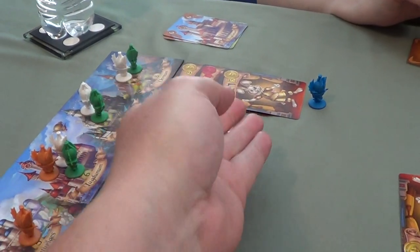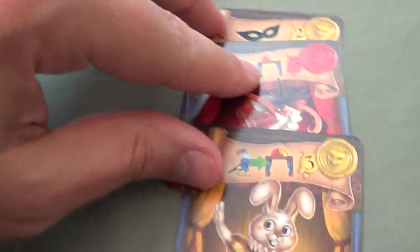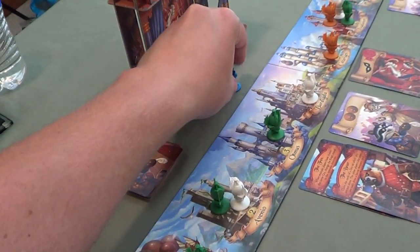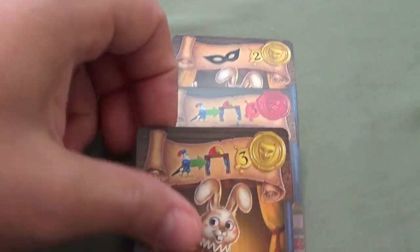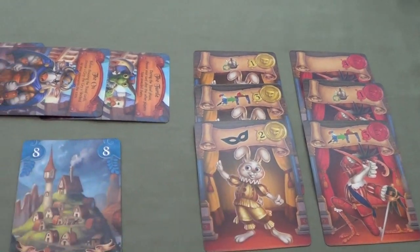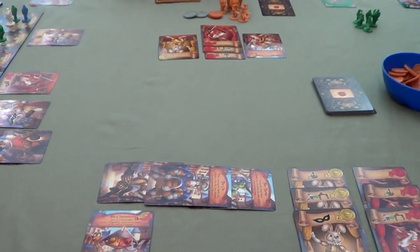I'm going to send two managers to the theater — one coin for the first and two for the second, three total coins. Next, I steal a coin from Carmen using this thieving little happy bunny. I'm not going to discard an actor because of my secret request card — I've done what I needed and don't want to mess that up. Now we are at the end of the season, so let's go over the end-of-season rules.